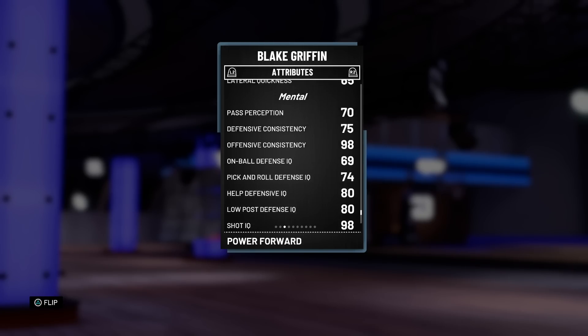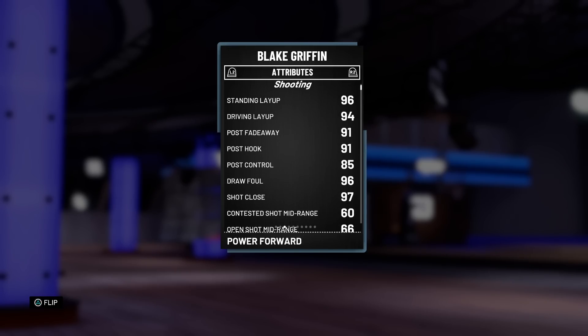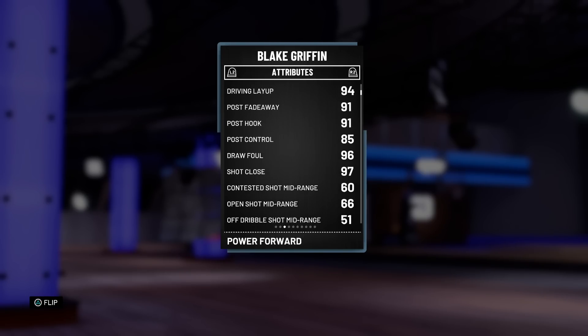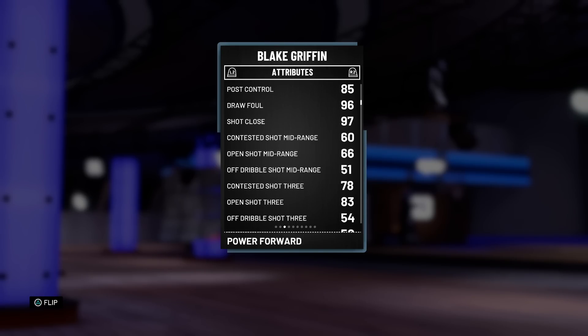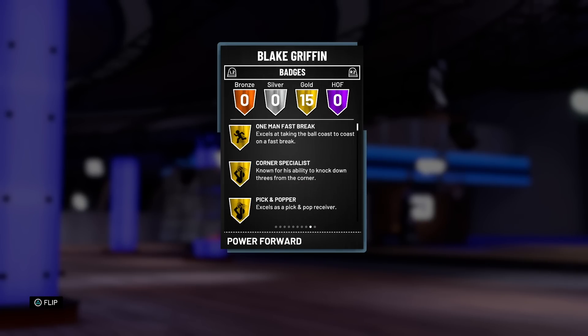Top to bottom this card looks great. We're basically going to be throwing lobs to him, shooting threes, or using some of his post game. The mid-range I'm going to try to avoid, but if it's open we have to take it. The free throw is definitely going to be tough because we're going to be drawing fouls trying to get dunks and alley-oops, so we'll have to see how that goes. He's got 15 gold badges.